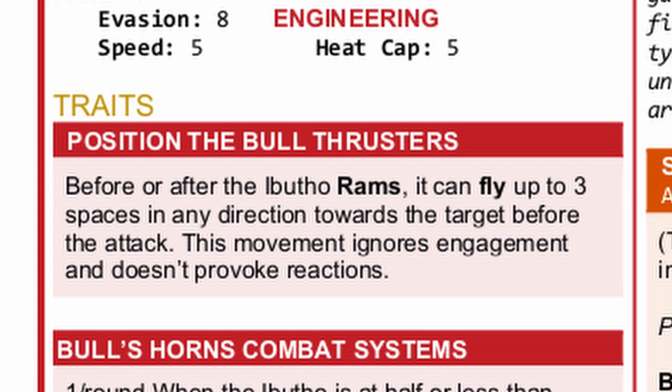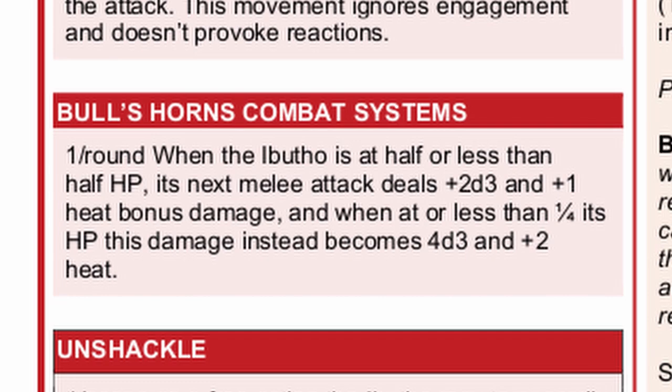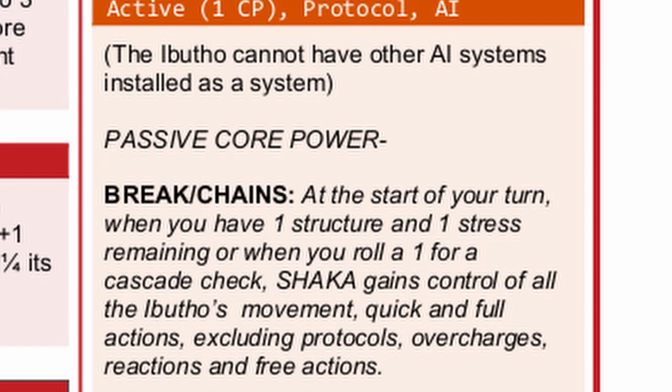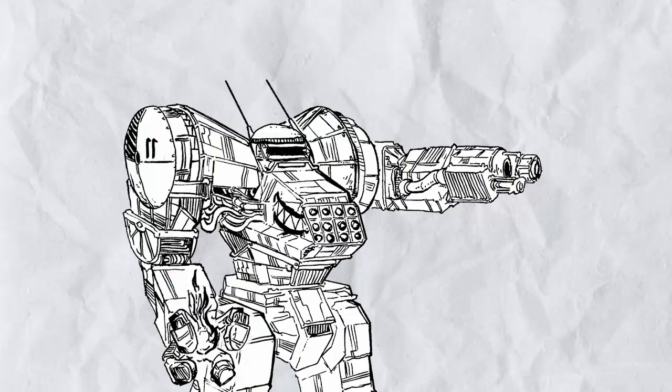Next, the frame itself. Position the Bull Thrusters now allow extra movement before or after the ram in any direction. Bull's Horn deals some heat now at a slightly higher health threshold. Chest Formation triggers on any weapon attack. And Break Chains is now an actual passive core power — and Shaka also goes absolutely insane when rolling a one on cascade roll.